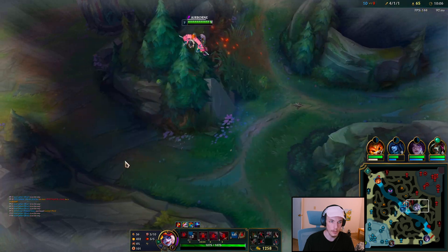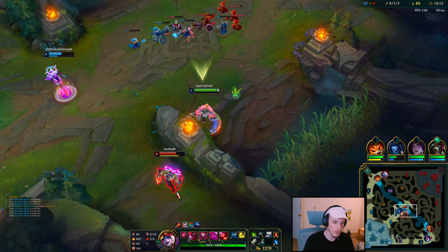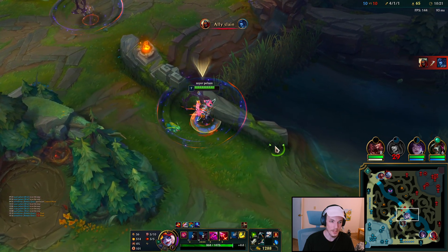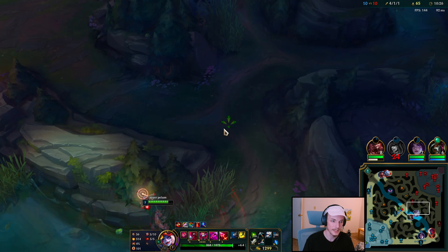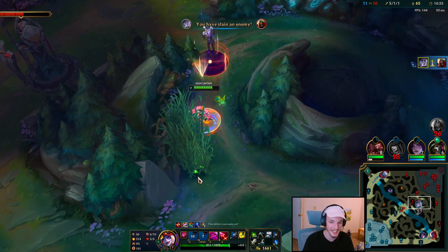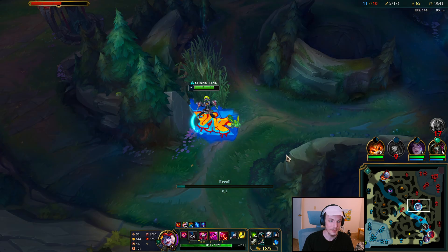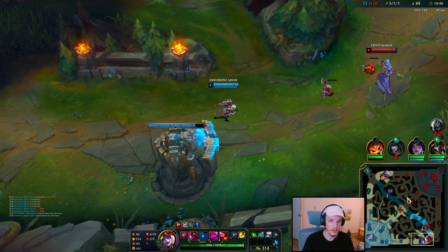No matter what items you get on Briar, it doesn't really speed up or slow down the clear speed too much. W, auto, auto, Q, auto, auto — he failed his thing. Might be able to reach him still. Well played by him, but he's going to soon learn that my champion's E is ridiculous. We get so much movement speed. Let's go ahead and recall — better to reset and look for an Ulti and look for the enemy to make a mistake.